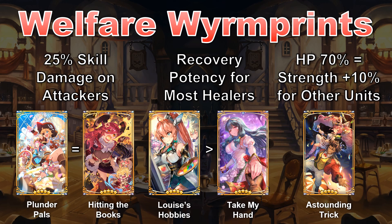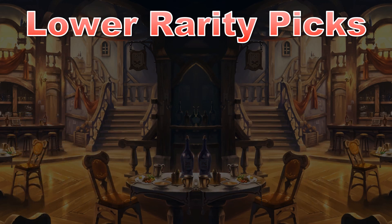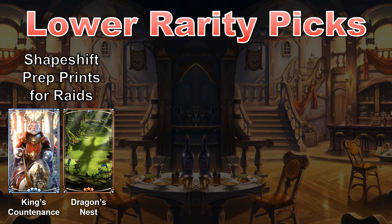Let's move on to the 4-star gacha prints I like the most. I skipped right to 4-star because the only 3-star I'd advise keeping is Dragon's Nest, thanks to its shapeshift prep. On the topic of shapeshift prep, King's Countenance is one of the best 4-star Wormprints. The 25% curse res is just a bonus and can come in handy if your favorite adventurer only has 75% curse res naturally. This Wormprint need not be restricted to raids; on a coordinated team, a full set means you'll begin a match with 40% of the dragon gauge filled, which isn't trivial for speed clears in void battles or niche strategies like a no-healer clear of High Midgardsormr where Phoenix is used by all 4 teammates. For its use in raids alone, I think this is a good use for silver keys.